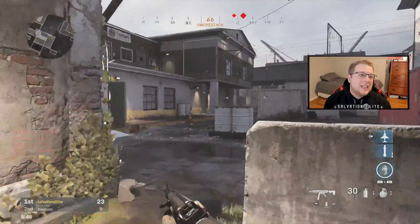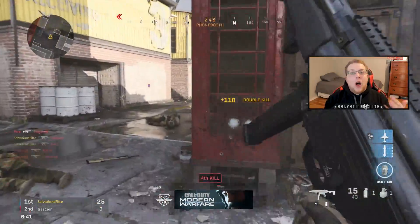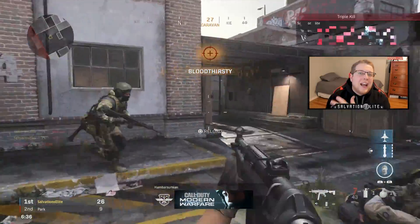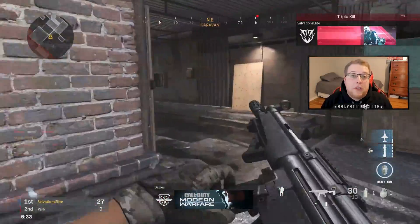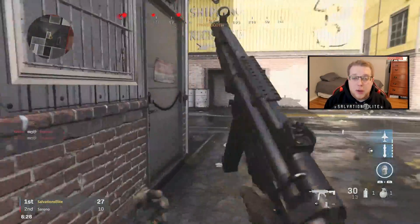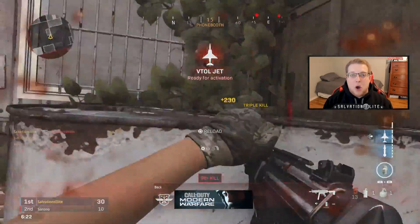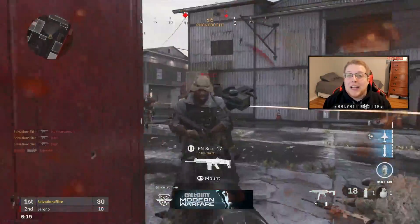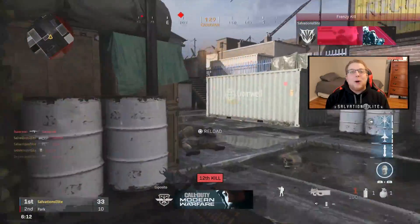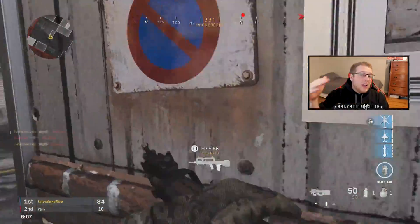Jump shotting has been a thing forever. If you have a Scuf controller or a Battle Beaver, some type of advanced controller obviously helps. Jump shots are still really effective in this game, and around corners is definitely the best way to use them. You have to give yourself a little bit of an advantage coming in at a different angle. At the end of the day though, the best movement around a corner is to pre-aim it and wait for them to come to you. This game is still extremely tactical and slower than most CODs — there's a big balance between playing patiently and playing aggressive.